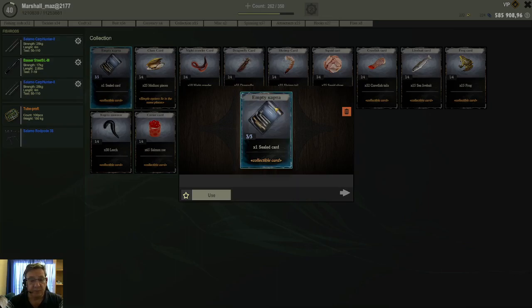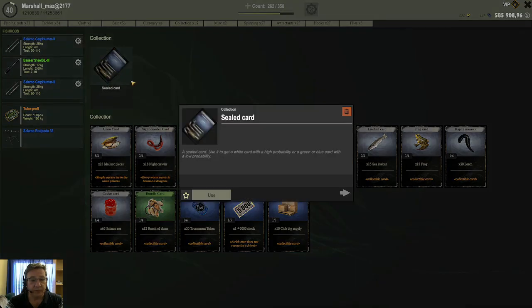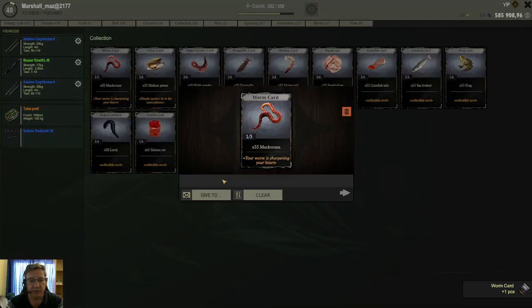So this one I have a full stack, so I am going to say Use — and now I have this one sealed card. You can see the sealed card has no reward or anything associated with it. The sealed card also only needs one to use it, you don't need a specific stack, so the moment you have one sealed card you can use it and it's going to give you a random other card. So let's use it — and this one gave me a Muckwim card. So that is what you use your blank cards for.